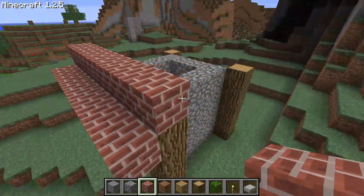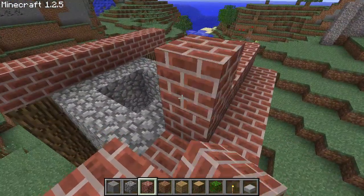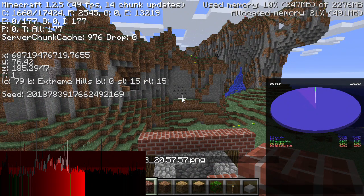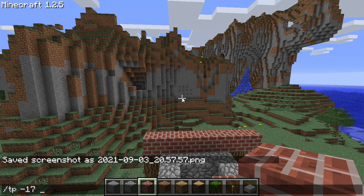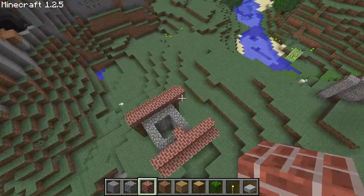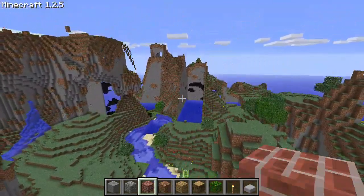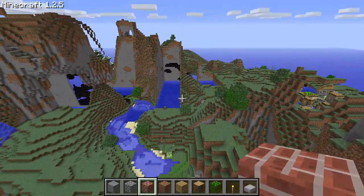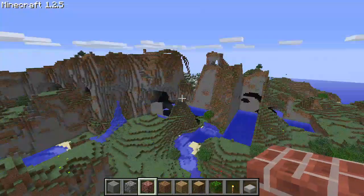Let's teleport back to spawn now. So that's /tp negative 17 100, and then my z coordinate was also negative 17 100. We can see the changes I made in the glitched spawn chunk from 68.719 billion blocks out will appear back at spawn. Another difference from beta is that when we teleport back to spawn, the chunks around the glitched area, instead of sticking to the glitched state, will actually be gradually replaced by the chunks from back at spawn.